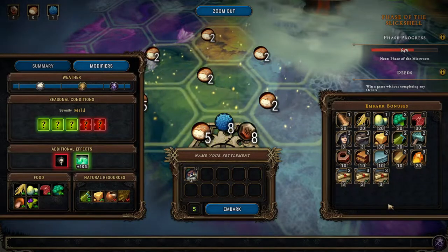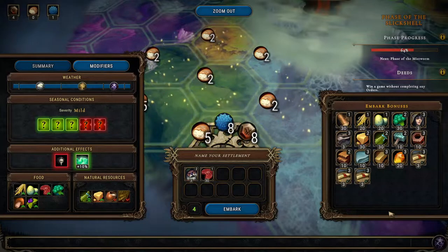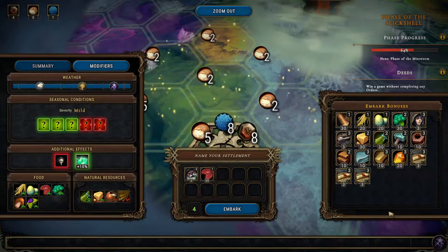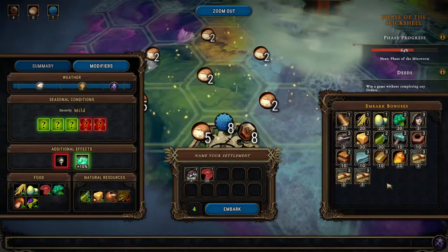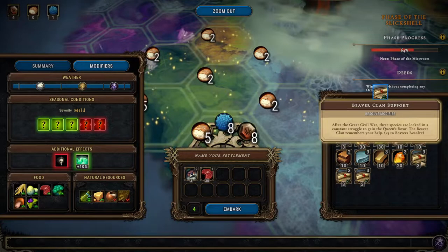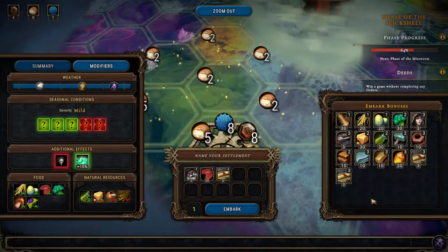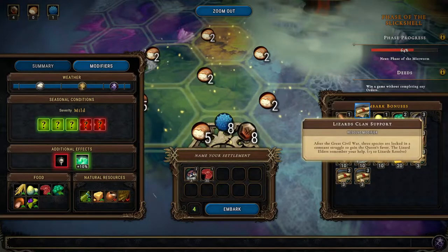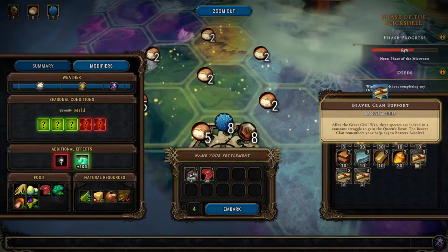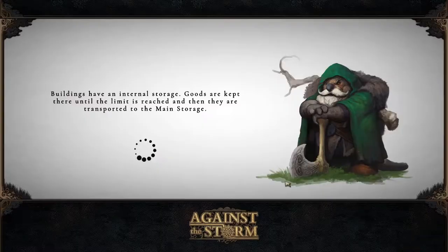We have seven embark points so we're definitely getting the beavers. Then we have five left — let's get some meat, leaves us with four. Do we want to get some happiness for one of them? I think that might be a good idea, and then maybe some eggs or roots. So yeah, beavers resolve — let's get some eggs as well and let's go.